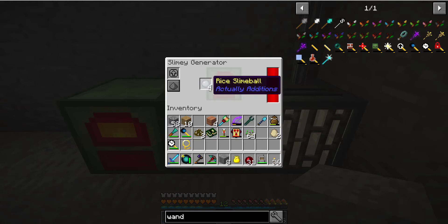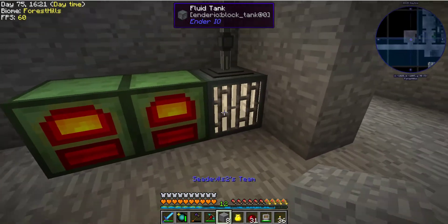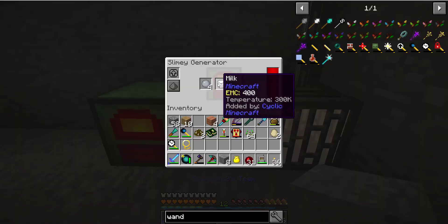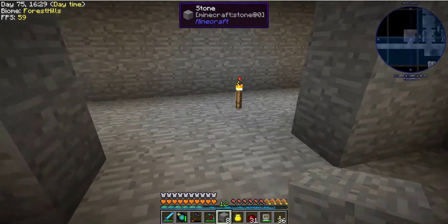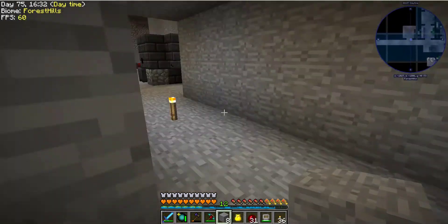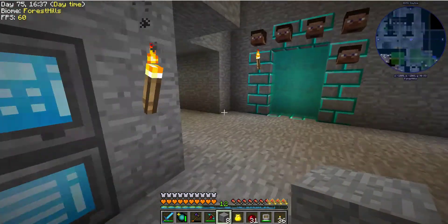Yeah, see how they now only keep four slime balls in there — they do not put any more in, and they throttle themselves. I've got plenty of milk. So we're now kicking 400 RF a tick when I get this going. That's going to be more than enough power here, so I can start running these things full tilt.